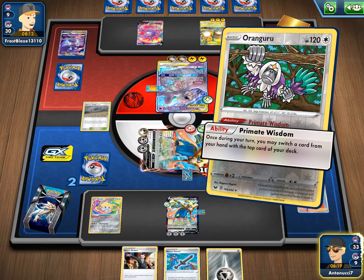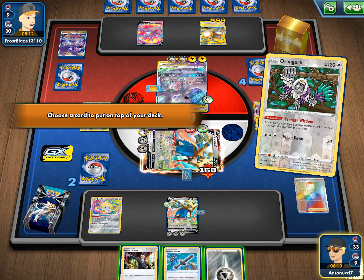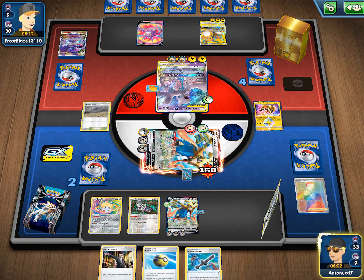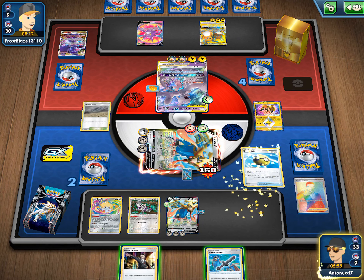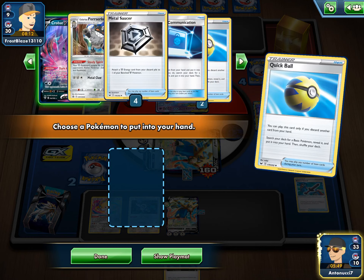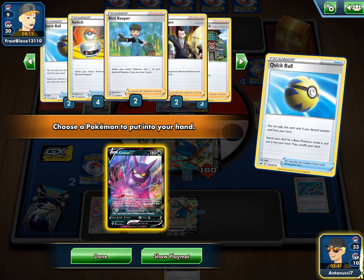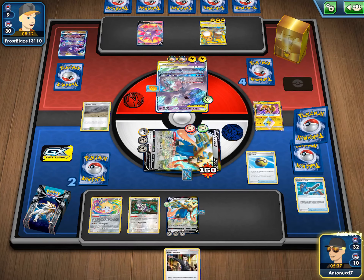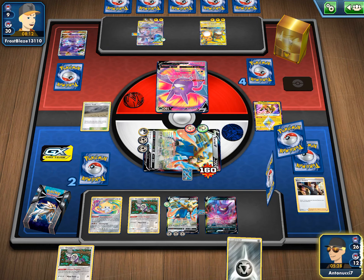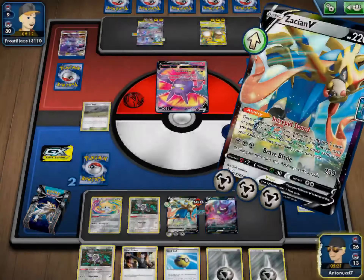We are technically looking at four cards instead of two though, because we're going to drop Orangaru and use Primate Wisdom to see another card. Okay, yeah, that is pretty bad though. We do have a Boss, but we don't have — do not have — oh man. Oh! I'm so close. Let's go! Oh my god — we got that Orangaru man, putting in so much work! All right — I think we go all in. What do we need? We have four Switches in there. I have 32 cards. We still have Dene as well. Yes, we got there — let's go!